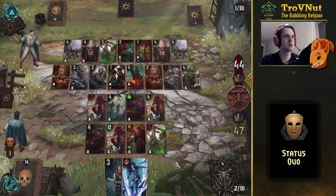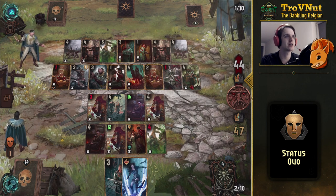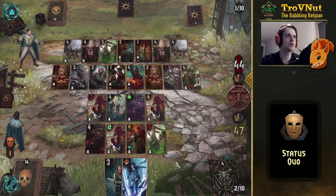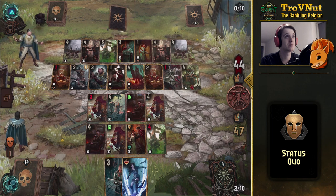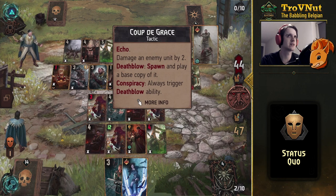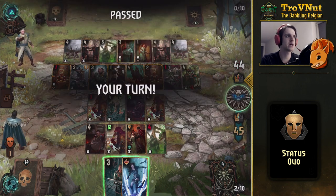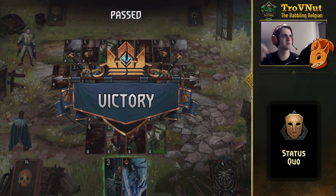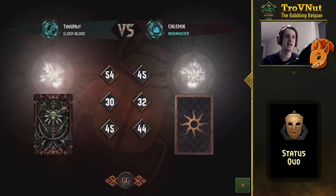We won't be able to play the unit they're going to play next with Yennefer again, but Coup de Grace comes down and they can't kill anything. I don't even need to do anything anymore — I'm going to get another point. Opponent's forfeited!